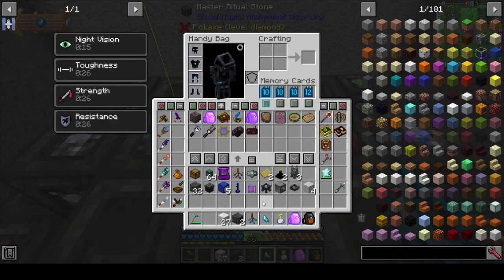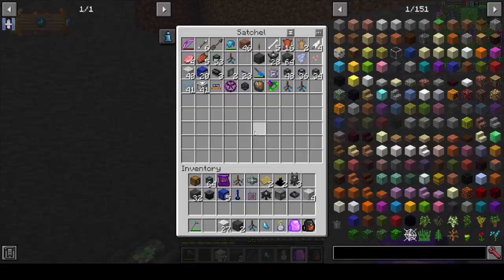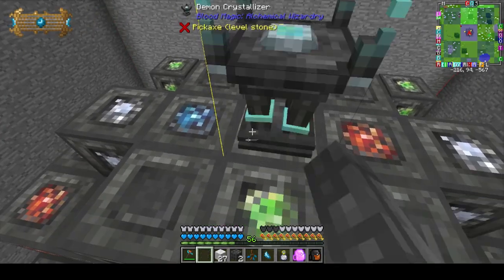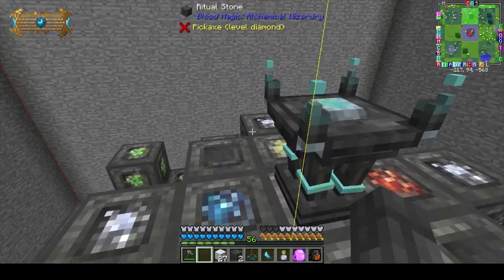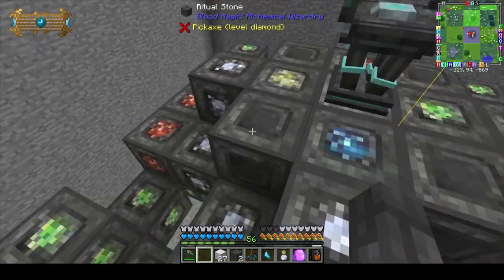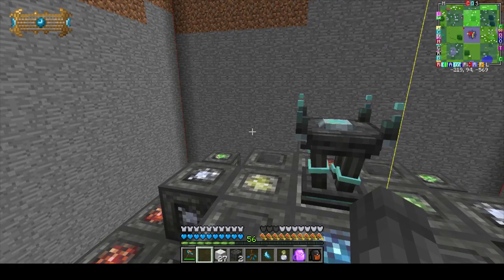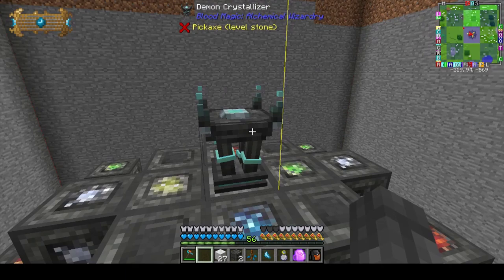Our next step is to get a demon crystallizer and place that right here. You only need one demon crystallizer for this entire setup — you do not need more than that, because you can actually just build the crystals by hand. If you do not have the will capacity in your Tartaric gem to build them by hand, you will need more crystallizers, so keep that in mind.